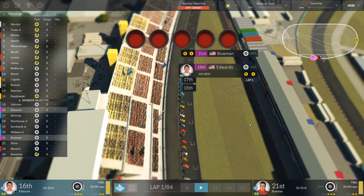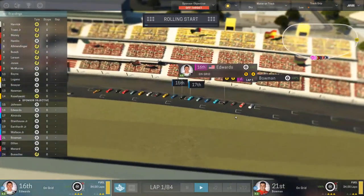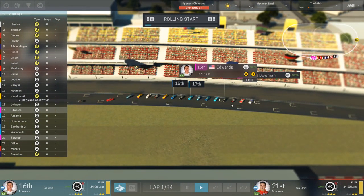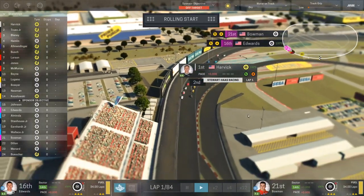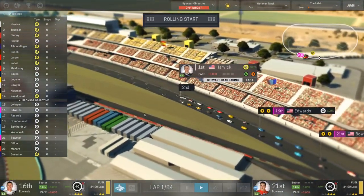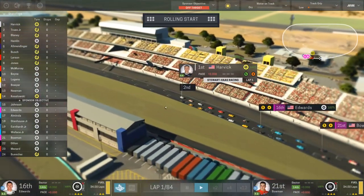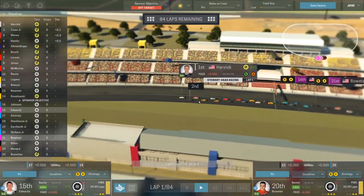We're ready to get going. It's 84 laps and we actually have a formation lap to do first, which is kind of cool. Kevin Harvick and Martin Truex Jr. on the front row as we're about to take the green flag for our very first race. They might not go green to the line right away — and there we go, we are underway.